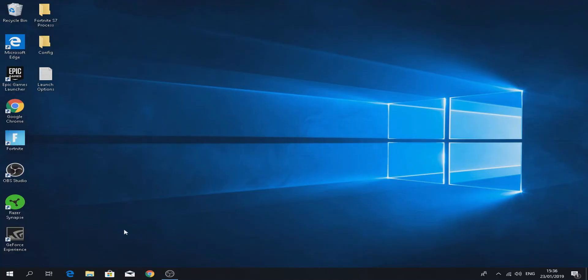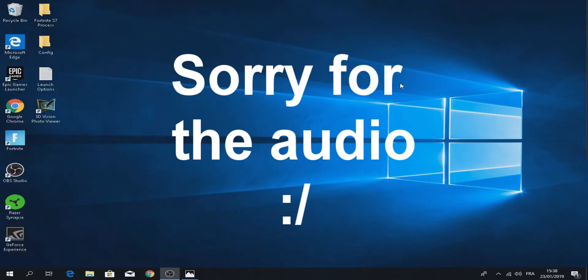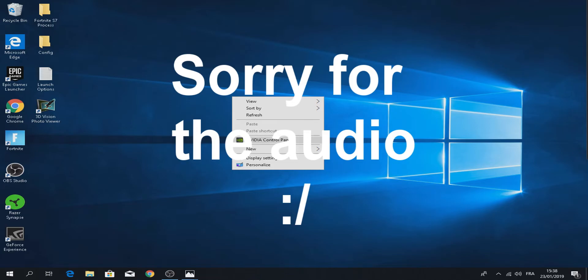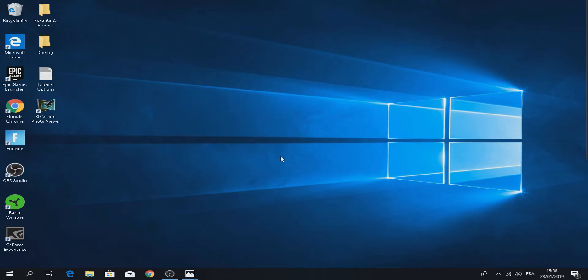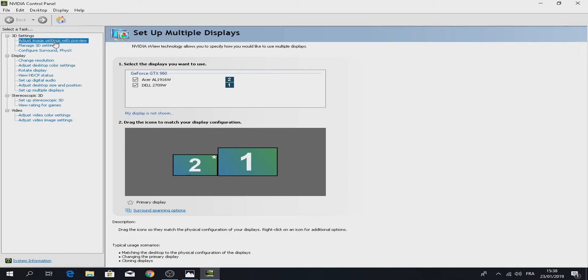Once the driver is installed, restart your PC. Then right-click your taskbar and your graphics card control panel will be there — just click on it. This is your graphics card panel.